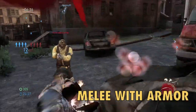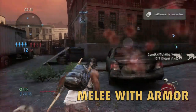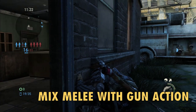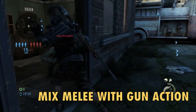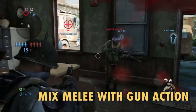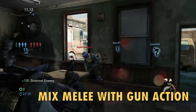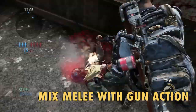For melee — if you have armor, go crazy and take anyone out because your armor will absorb some damage. Use the camera wisely in third person. Go to work with your melee, but if you feel like you're gonna get wiped out, back up and hit them with your gun. That's the great thing about the melee system — mix it up.